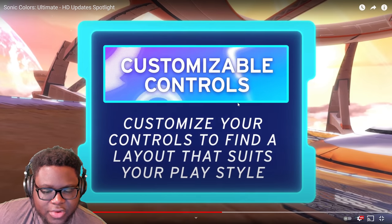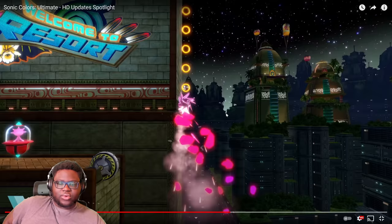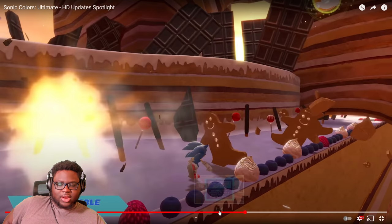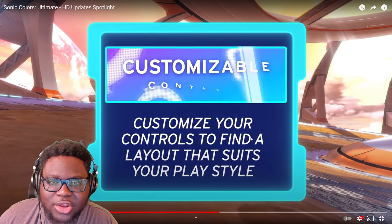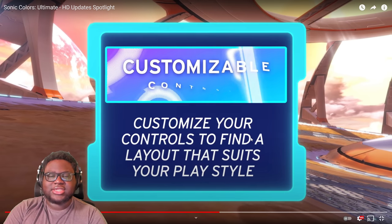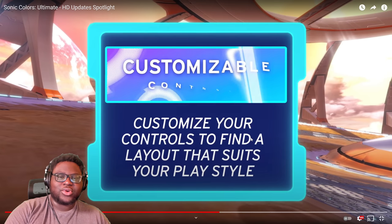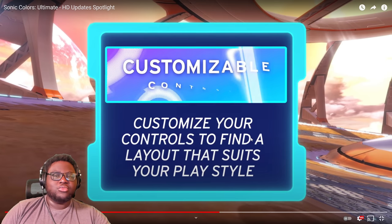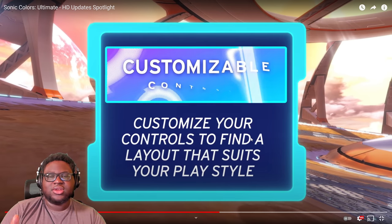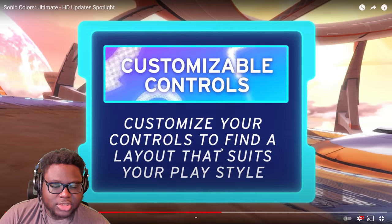Customizable controls — customize your controls to find a layout that suits your play style. That's interesting. Could we change the quick step and the drift though? They're not really showing the customization section, they just kind of put that there. I want to know if I can drift and quick step when I'm not in a designated section, instead of having to use the analog. If drift and quick step can actually be separated from the regular moveset, that would matter to me — but if not, it doesn't really make a difference personally.